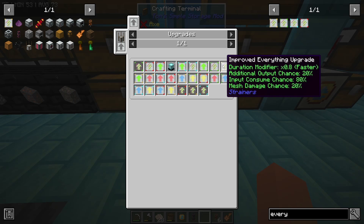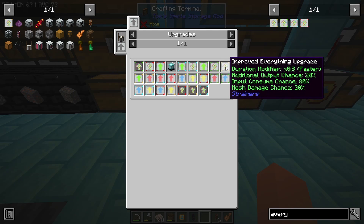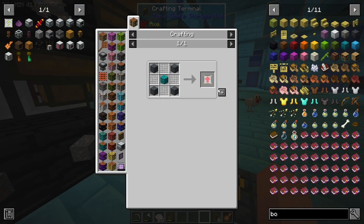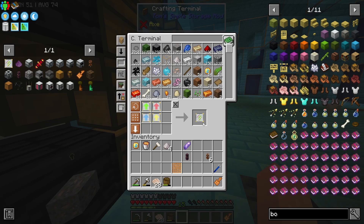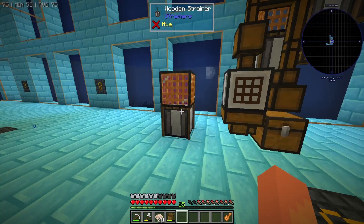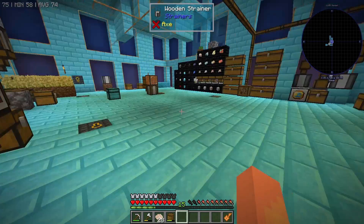The improved everything upgrade will make our strainers faster, increase the output chance, reduce the chance that our input gets consumed, and reduce the damage our mesh takes. The improved everything upgrade takes a mesh upgrade, a duration upgrade, an improved output upgrade, and an improved input upgrade, which all combine to make the everything upgrade. We can pop that into our strainer — even though we already have all the amethysts we need, this should increase our productivity for next time.